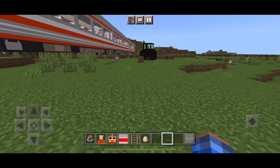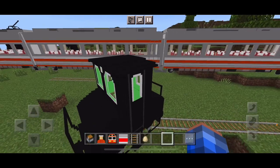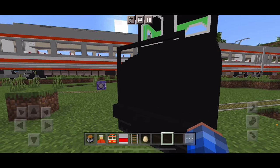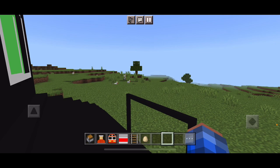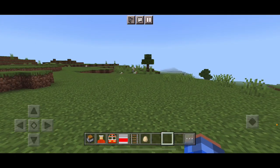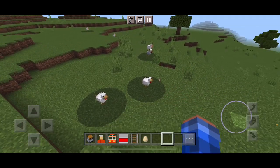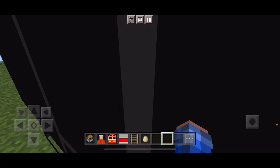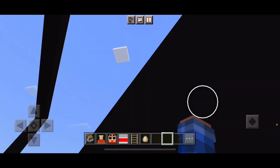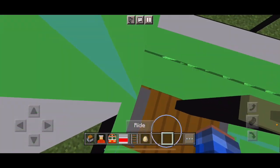We got some new trains to go over. First one is this one — it's a bit of a different color than what we saw before, but it looks nice. We can ride it, but here's the thing — we're off the rails. Here's the inside of the train, the small part of the train. Looks really nice.